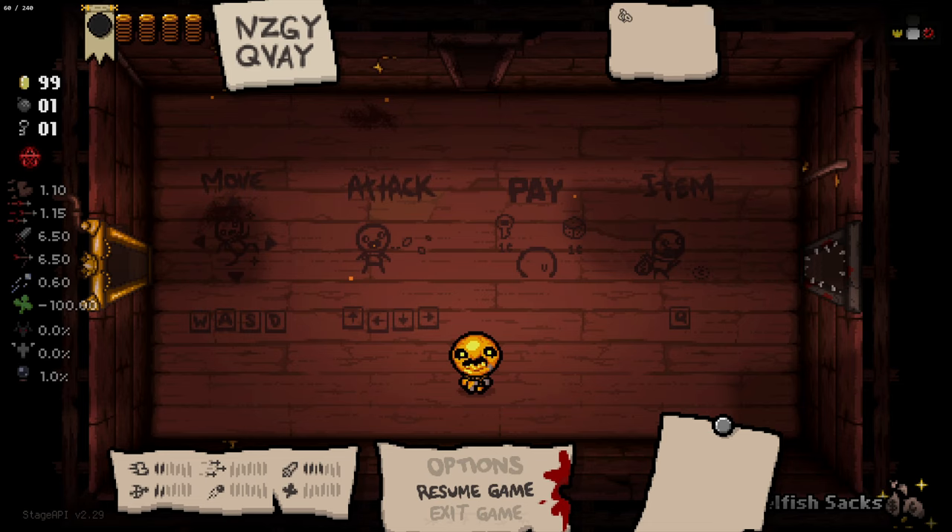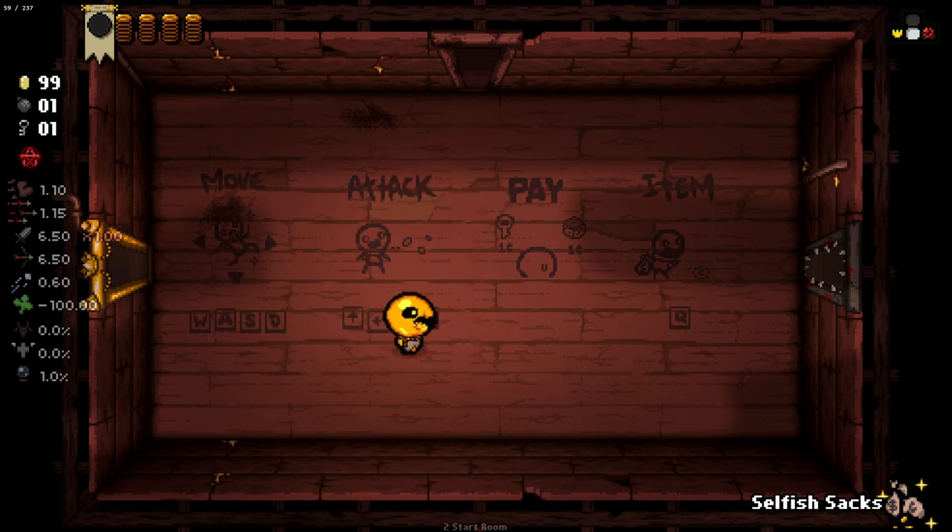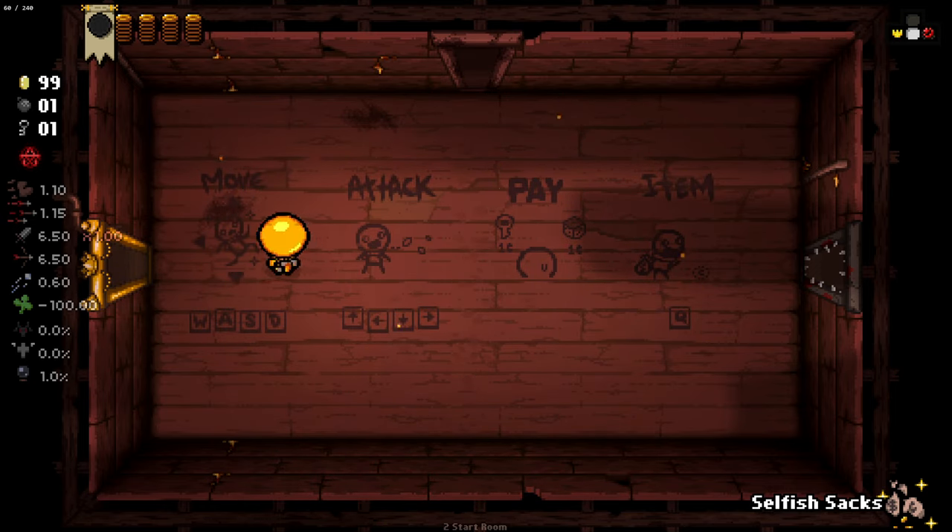Hello everybody and welcome back to Mod Isaac. Today we are checking out a new character — the Enlightened Keeper. A new mod has come out that is adding enlightened versions of the different characters. So far we have Enlightened Blue Baby and Enlightened Keeper. I don't really know anything about the characters; the description's pretty vague. Basically, we start with 99 money and our money is our life — that's all I really know.